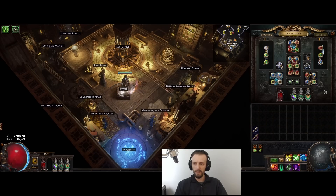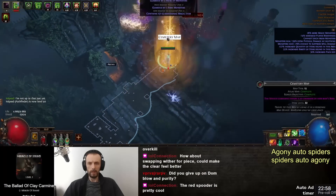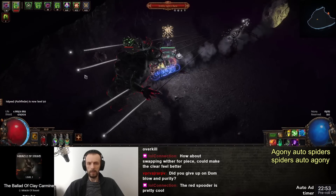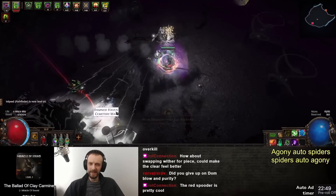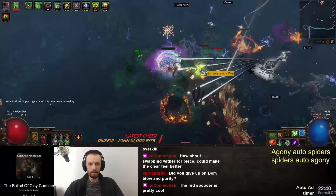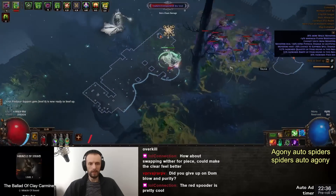I'll leave a Path of Building import code in the description. The way this works is that whenever an enemy dies from damage over time, it counts as your kill — even if it is a minion's damage over time. So if a minion applies poison and the enemy dies from that poison, not from a hit but from that poison, then it counts as your kill.